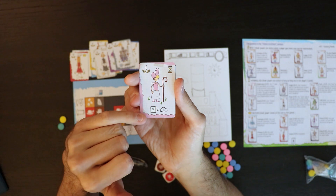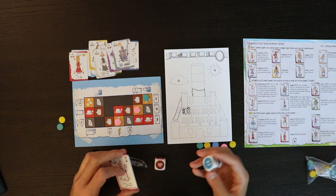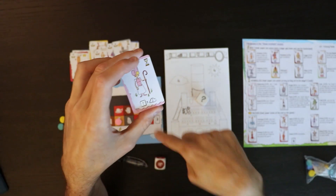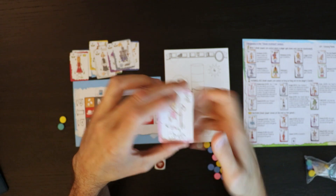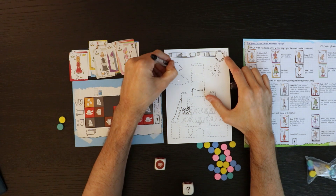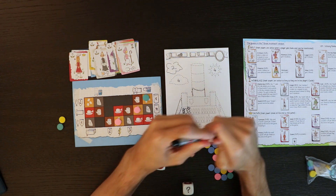When you get the question mark on those amazing dice, not only will you get the resource, you'll also get a two-point cloud in your land — and you just draw it in like that. Look at that — a two-point cloud.